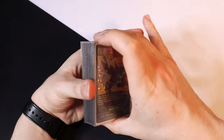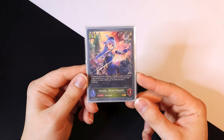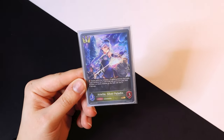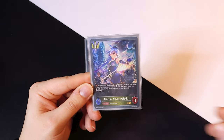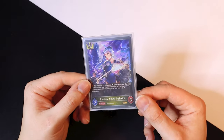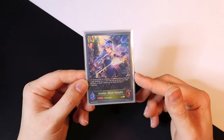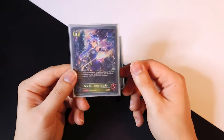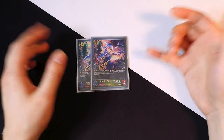Four cost is pretty simple — I'm running two Amelia the Silver Paladin. I know it's controversial to only run two; I was running three at Spring Fest, but adjusting the ratios I dropped it down because my hand was starting to get kind of clunky where I had Amelia but didn't have a three-cost I wanted to play for free or didn't want to use the effect to deal four damage either. Two is working out really well, but if you have the space I'd say run three — it's really good.